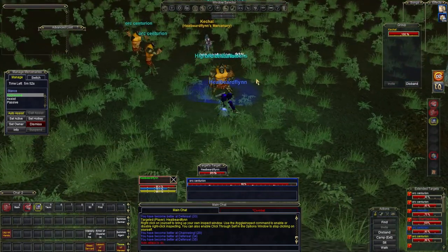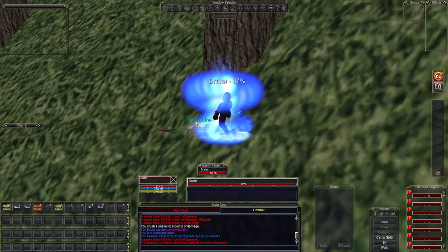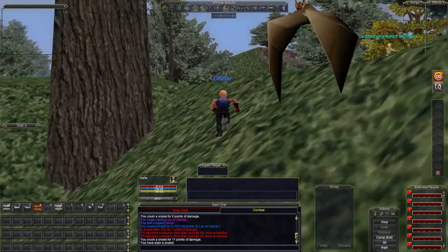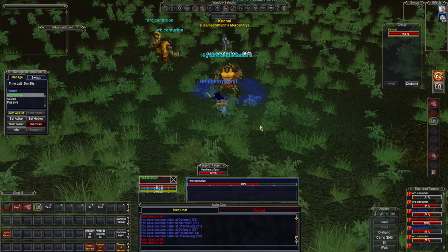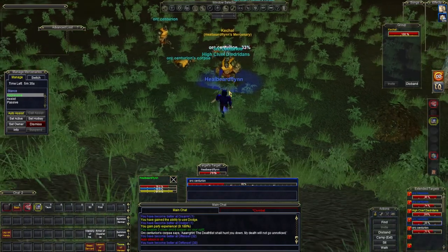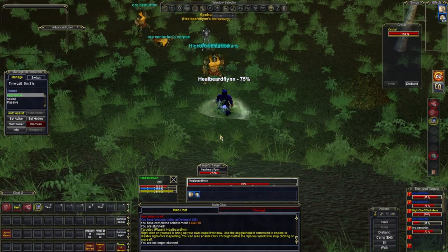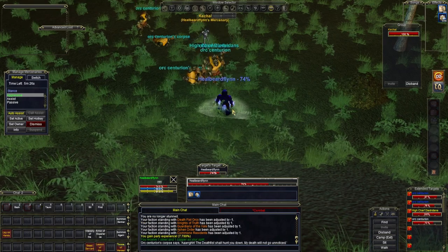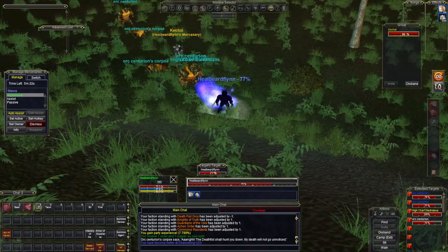Lay on hands, which will later be modified to reduce its very large cooldown, is a massive heal for either yourself or anyone you target — the complete inverse of harm touch for shadow knights. It resets on death as well, which can lead to some interesting tactics on raids. At low levels when you have low HP and a very long cooldown, it may not seem super powerful, but it grows as you level and it has saved many groups and raids.